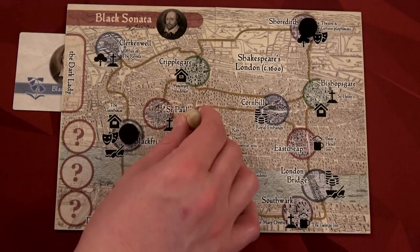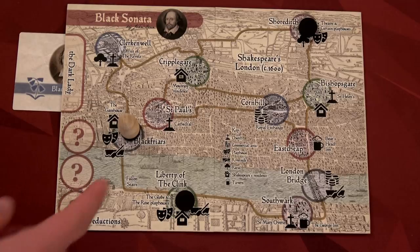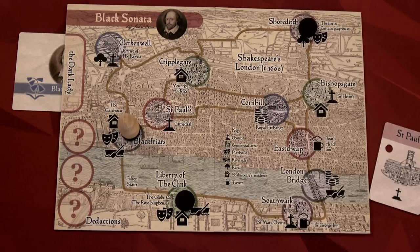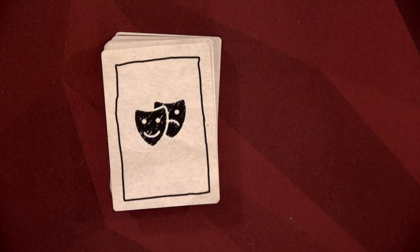Right now I am currently in St. Paul's, and unfortunately the dark lady's not there. I can, for my one action, move to the Black Friars. What's important at the beginning of the game is you want to make sure to track all the different locations that you go to, because if you go to every location on the board you can, for a free action, grab a clue card. So I've already been to St. Paul's, and now I've been to the Black Friars — I'm going to grab that location card and set it aside. If I get to every location, I get a free clue.